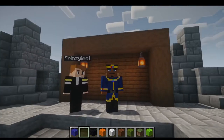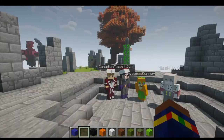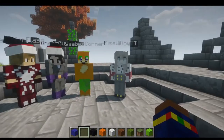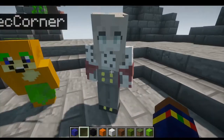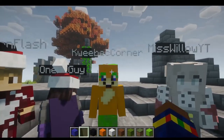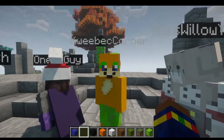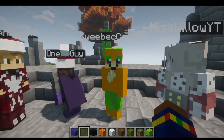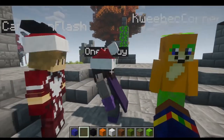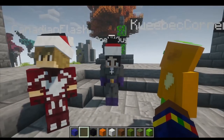And right in front of me are my other YouTube friends. Starting from my right to the left: you can introduce yourself — Miss Willow! 'I'm Miss Willow, hello!' And next to her is a little shy — Orange, could you introduce yourself? 'Hi guys, I'm Orange, otherwise known as Connor, glad to be here, I'm very excited!' Wonderful!